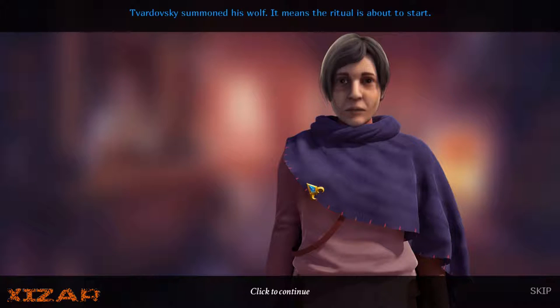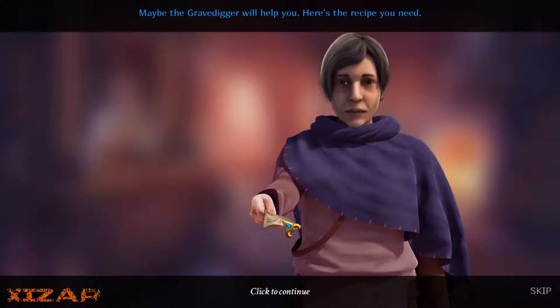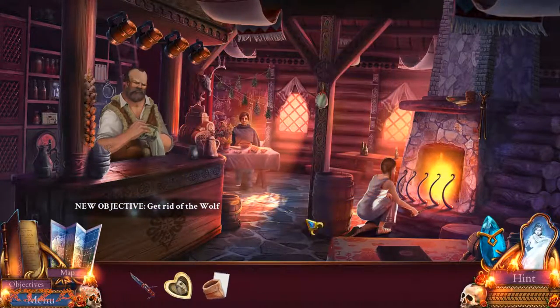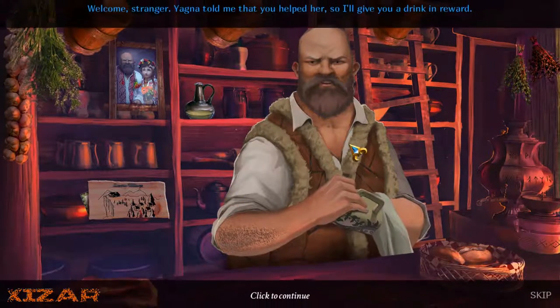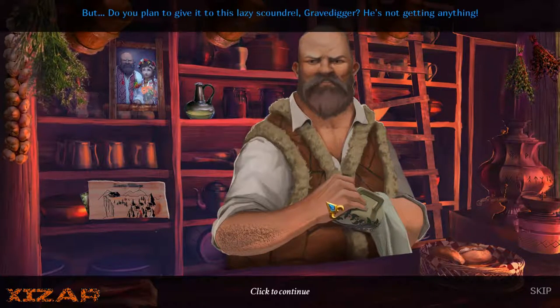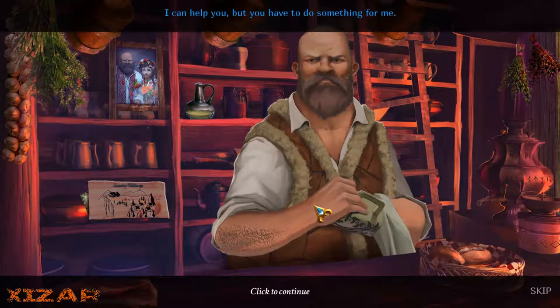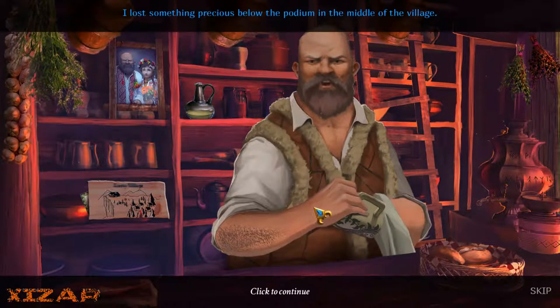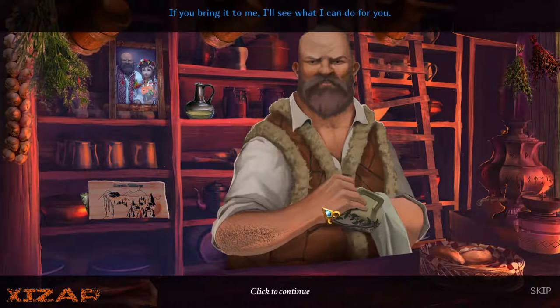We have to help your niece. It means the ritual is about to start. I can put the wolf to sleep but I'll need ingredients. Bring me a few leaves of wormwood. You have to figure out how to get to the cemetery. Maybe the gravedigger will help you. Here's the recipe you need. The writing in this one is pretty bad. Wormwood leaves, incense, and rose. Welcome, stranger. Yagna told me that you helped her, so I'll give you a drink and reward. But can you give it to this lazy scoundrel gravedigger? He's not getting anything.